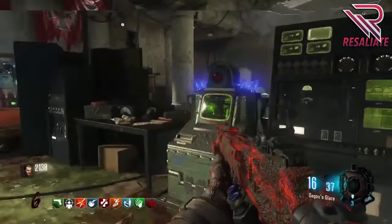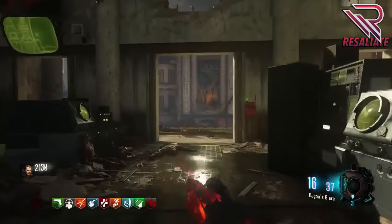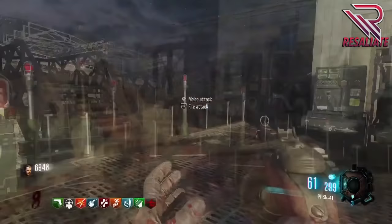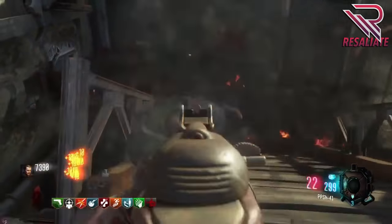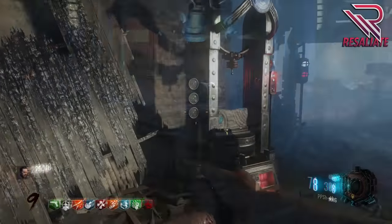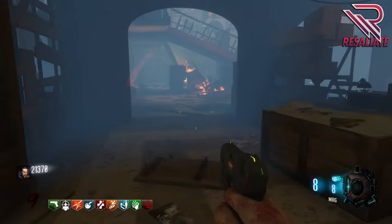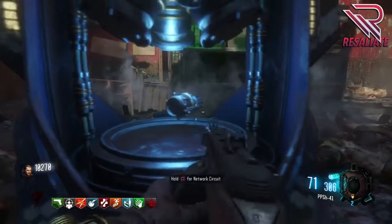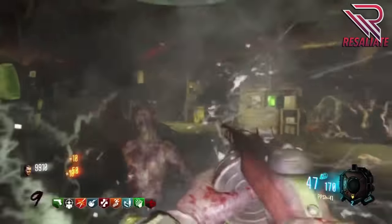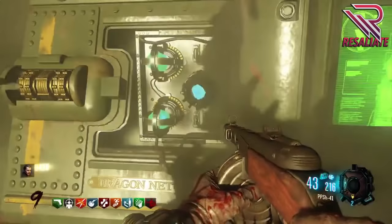The first location is right next to where you turn on power — go up the stairs, take a right, and activate the computer with the code cylinder. The second location is by double tap near the infirmary — go up, take a left then a right, walk all the way up, and activate it there. The third location is back by the Wonder Fizz near the supply depot — head into the library area and activate the panel on the wall. After all three are done, take the pieces down to the buildable bench in the sewer/bunker area and insert all four pieces into the computer.